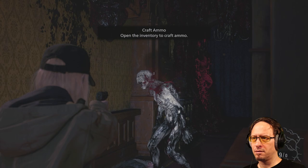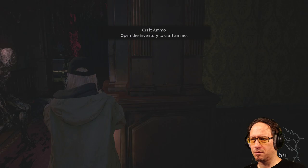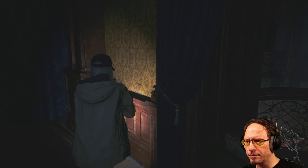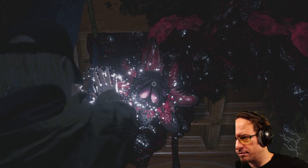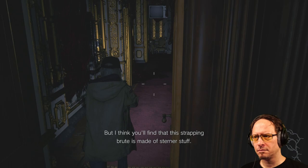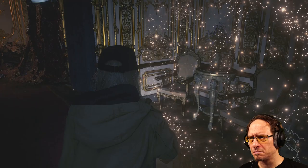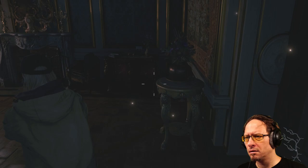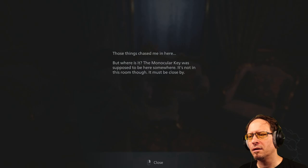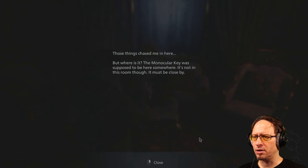Oh fuck. Okay, when they make this noise - we're good. We're good to go now. There we go. Oh, he locked it. I had to stay there so long to read it. Those things chased me in here. But where is it? The monocular key was supposed to be here somewhere. It's not in this room though - it must be close by.